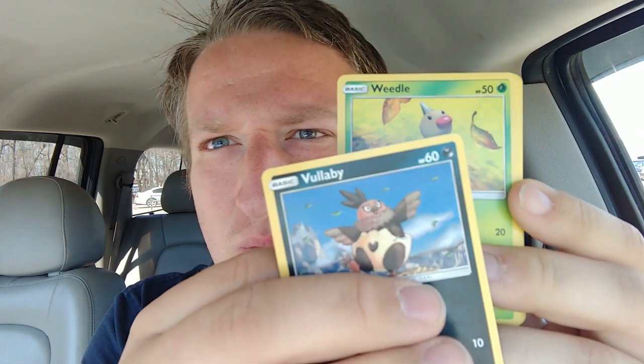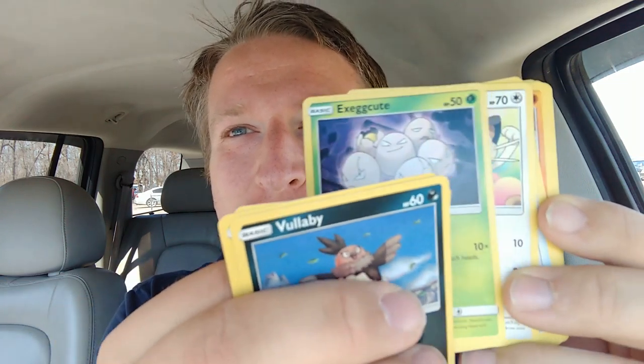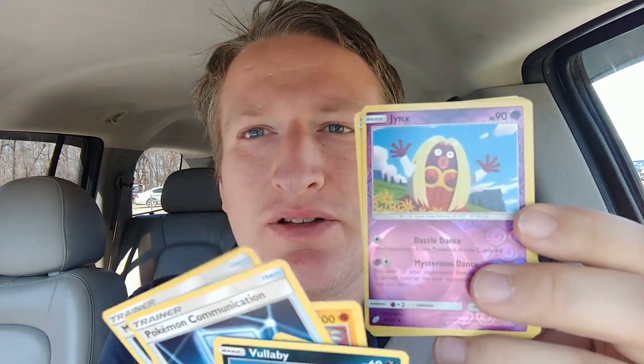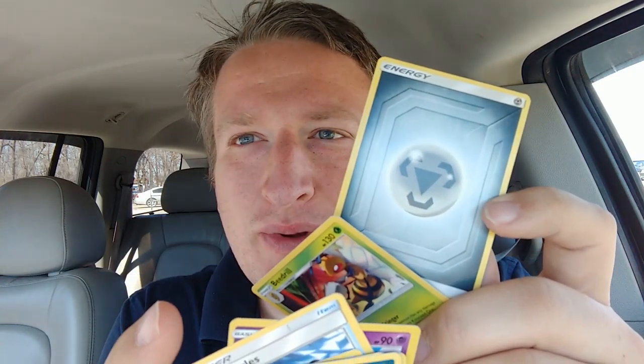Final pack — let's see what we can pull. We got Volcanion, Weedle, Helioptile, Exeggcute, Meowth, Pokémon Communication, Hitmonlee, Metal Goggles, Jynx Reverse, and Beedrill. That's Metal Energy. So we got a holo — that's good.